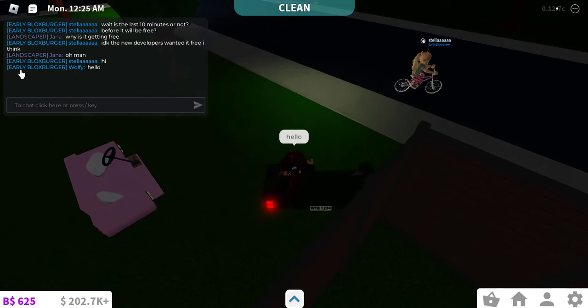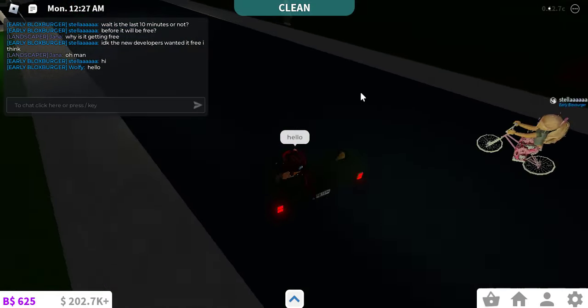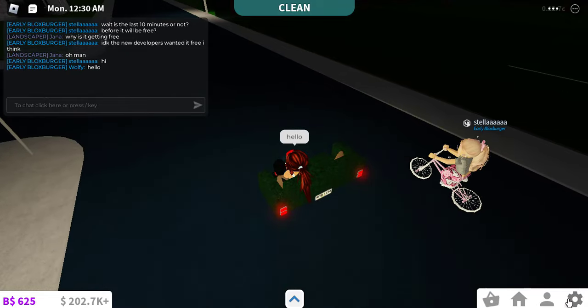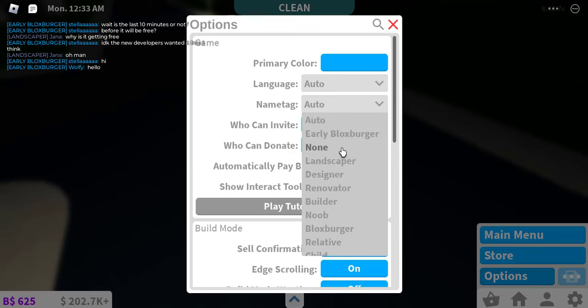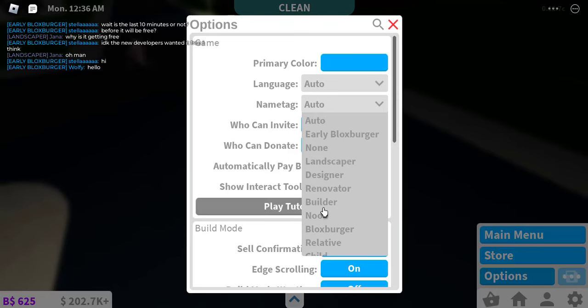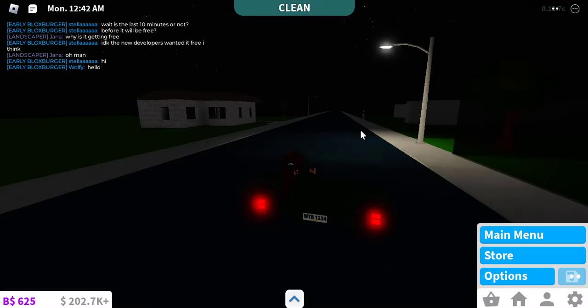It also gives me the early Bloxburger title — so no longer do I have 'landscaper'. Let me check that out in settings. Go to options, name tag. Wow, okay! I can be new builder, renovator, designer, landscaper — but I'm just going to keep the early Bloxburger title.